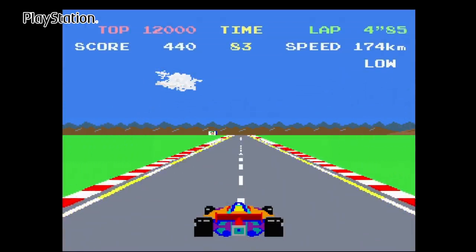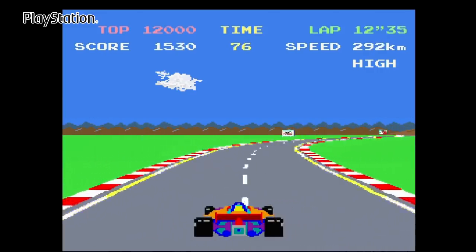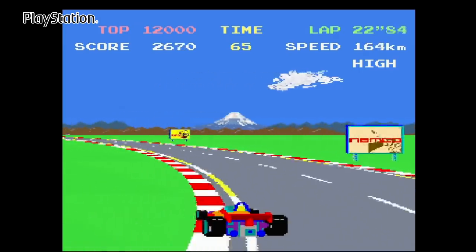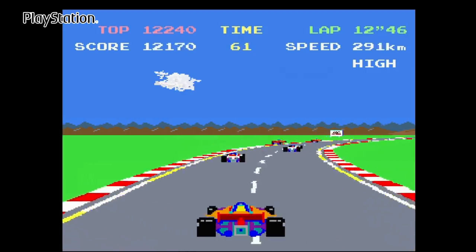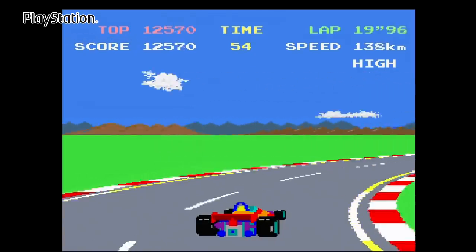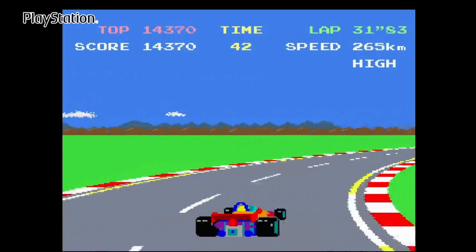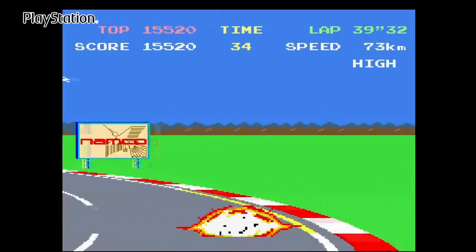Found on Namco Museum Volume 1, this PlayStation port is something of a mixed bag. While it looks fine, it is missing things you'd expect to be there, such as speech before the race. There are other changes too, such as the billboards — not a surprise since the original arcade used real sponsors like Canon and Martini. The controls are a little too twitchy, and the slowdown doesn't help either. Not a bad port, but far from arcade perfect.